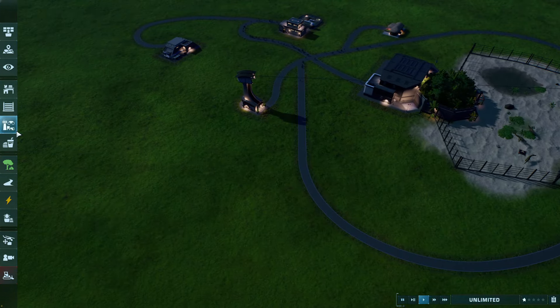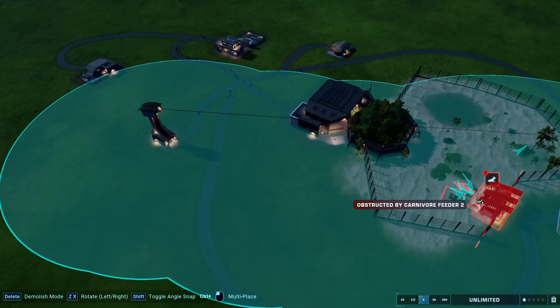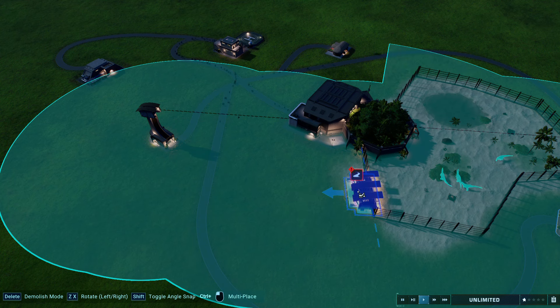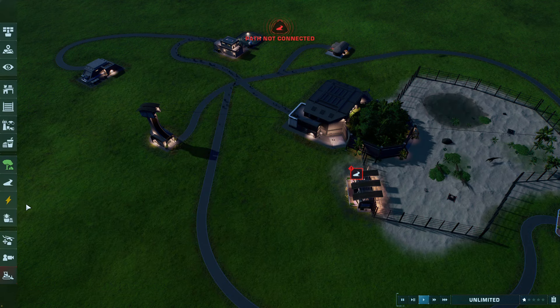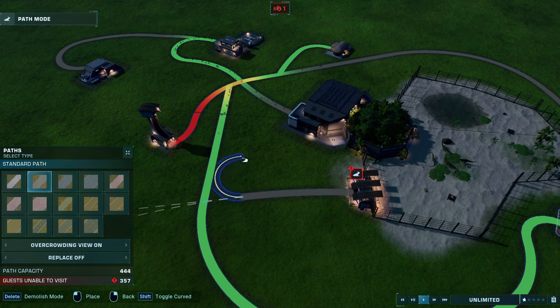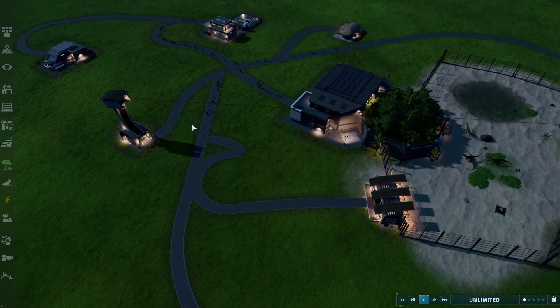You also need a Viewing Gallery. How else are you going to see these dinosaurs? There are so many things to view in there. So: zip lines, Viewing Galleries, Hotels, and Tour.